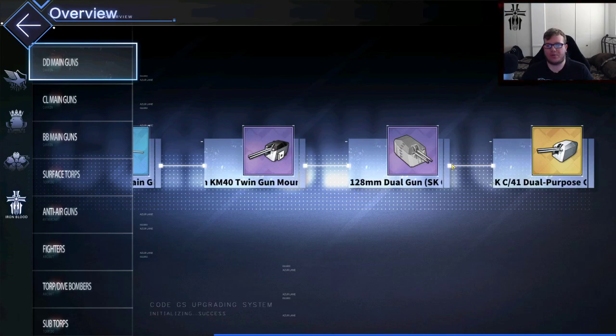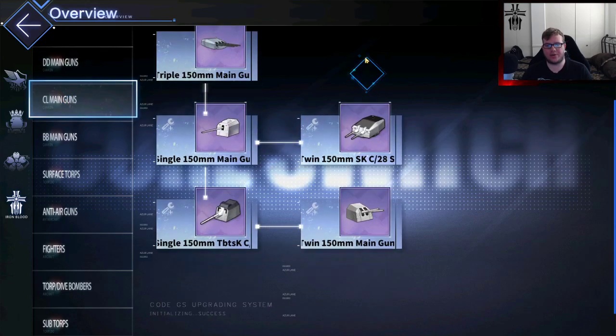We have new DD guns from Ironblood — the AP one and the purple one are actually really good. Both of them are really solid. This is the first AP main DD gun you can actually use, and I've been testing it on Z46 with her skill — she seems to do pretty well with it. Very solid gun to get and build, but I would focus on this after focusing on your planes first.